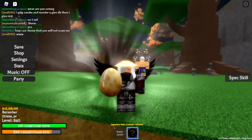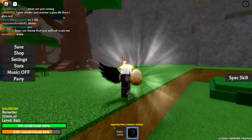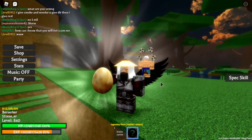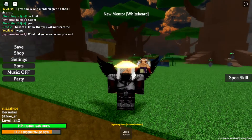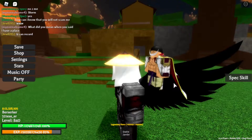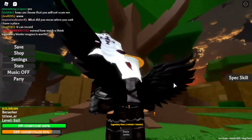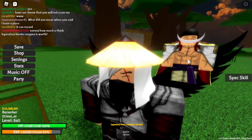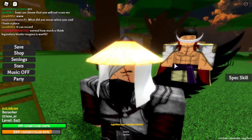This is what it looks like to have a White Beard egg. If you find yourself this one, that means it's White Beard. Go ahead and click yes to equip White Beard. As you can see, your new mentor is going to be White Beard. This is what White Beard looks like — it definitely looks like White Beard but in a Roblox version, which is pretty nice.